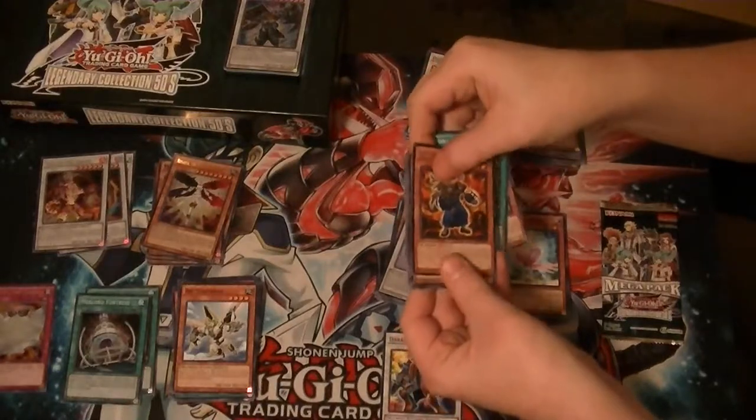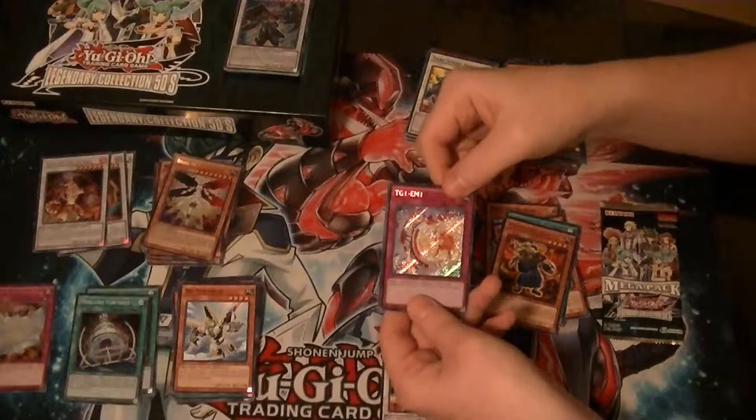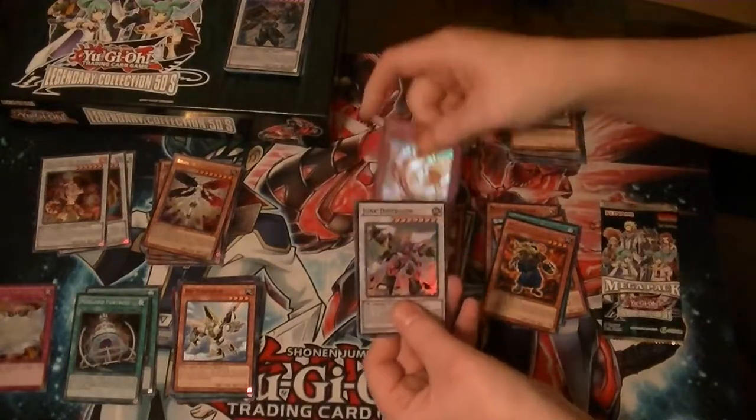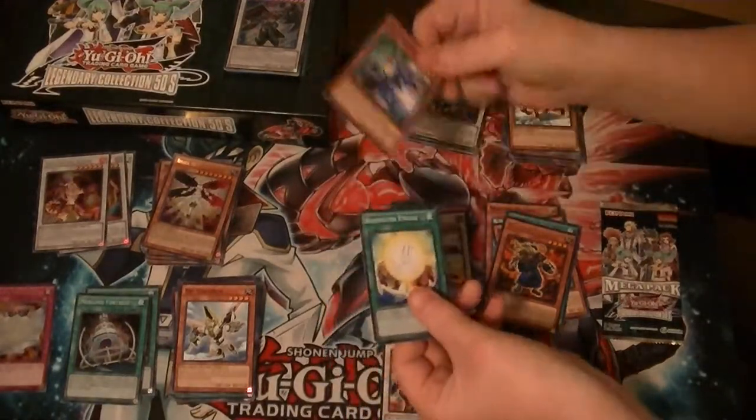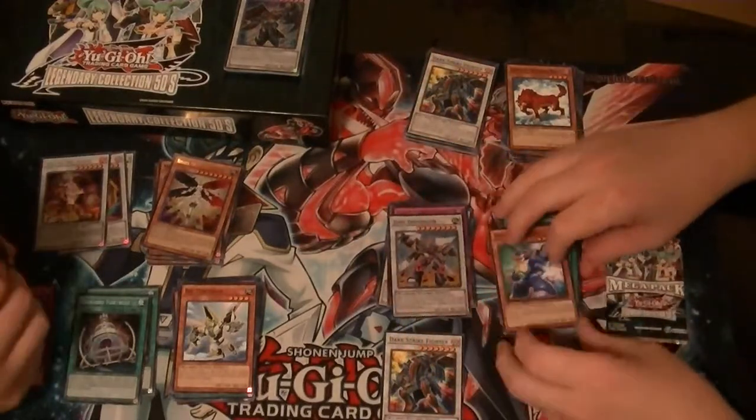Rare Power Breaker. Rosaria Ultra. Secret TG1-EM1. Super Junk. Got a lot of Junk over here.